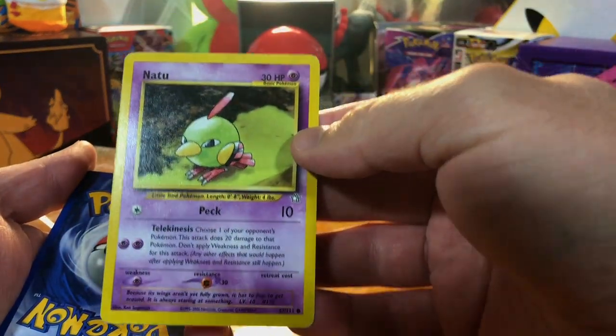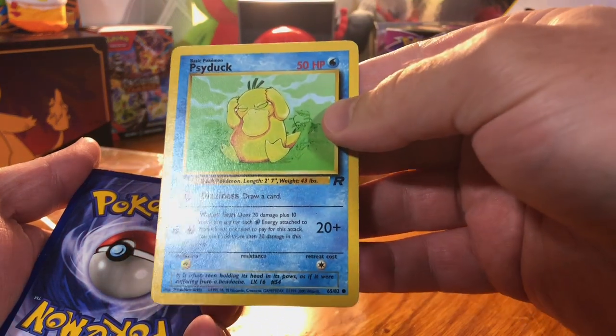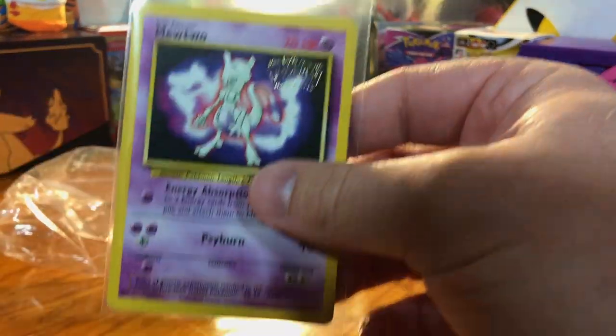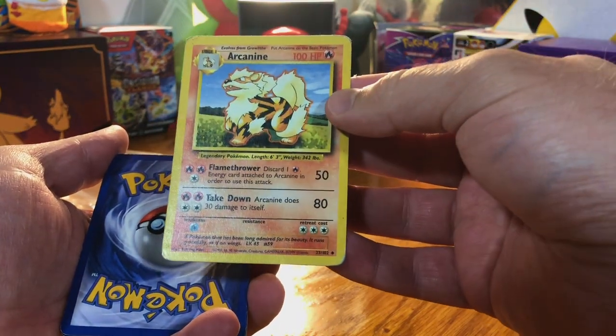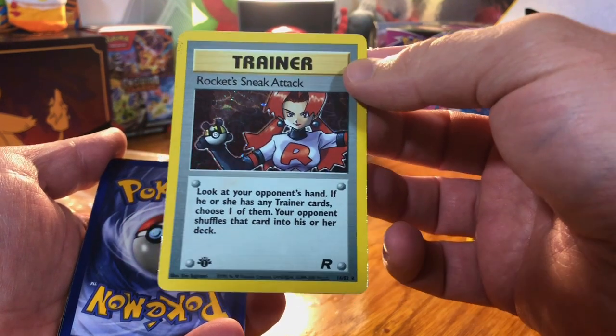Natu Neogenesis. Dark Psyduck. Oh my gosh. Promo Mewtwo. Psyduck Fossil. Arcana. Holy crap, a Holo First Edition Rocket Sneak Attack.